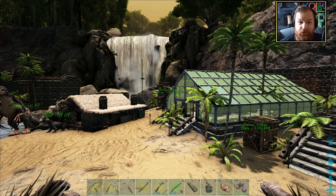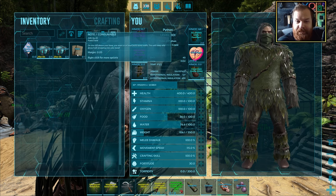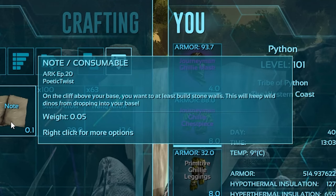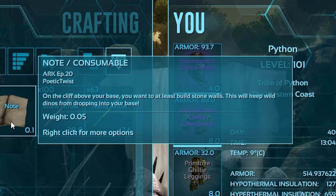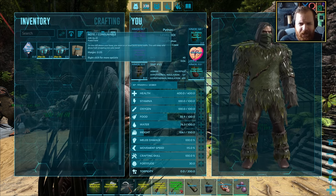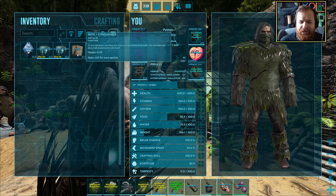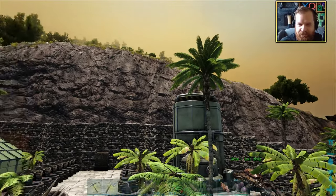Another usage for our narcotics, which is pretty awesome. If we wind up in a sticky situation in a cave, we can consume a medical brew and get our health back pretty quick. So while we're waiting for the final bit of fertilizer to be created, let's do the comment of the day. Pyretic Twist simply says: on the cliff above your base, you want to at least build some stone walls - this will keep wild dinos from dropping into your base. It's so simple and quite why I didn't think of that myself is beyond me.